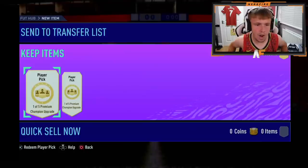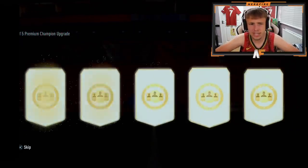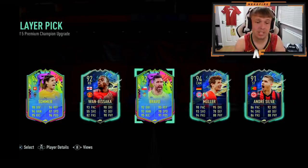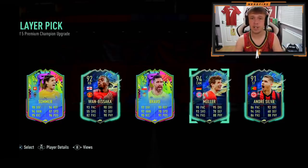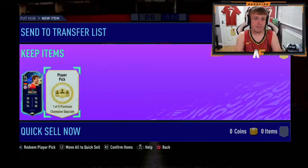Mr. Mafia has done two of these upgrades, let's crack it open and see what he gets. First one up - I'd probably say Wambasaka in terms of usability, but it depends if he wants the fodder instead. Wambasaka is a very good card. He's taken Muller for the fodder. Second time lucky for Mafia - first the worst, second the best!